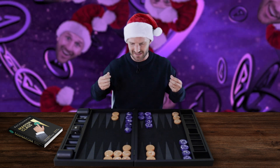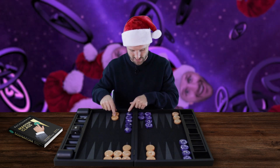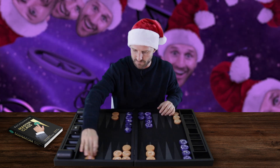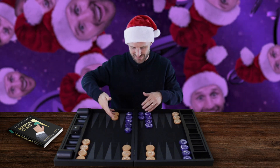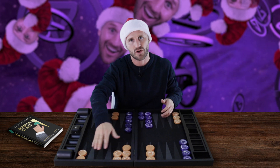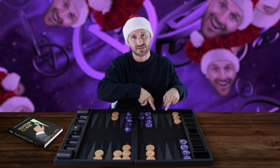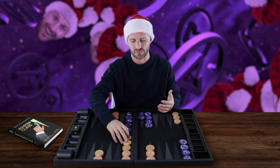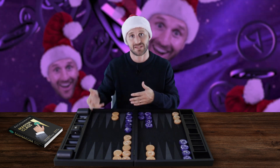Contact value means all the equity you get from winning the game through contact — that means you have to hit a shot and then win the game from there. So your home board also matters. If you have buried checkers, even if you hit a turnaround shot, you're not going to win because you don't have anything over here. You need to have preferably a pure structure or something close to it that you can fill out, so when you get the turnaround shot, you're ready to win. That's what we call contact value — all the equity you have in the game from hitting a turnaround shot and winning from there.